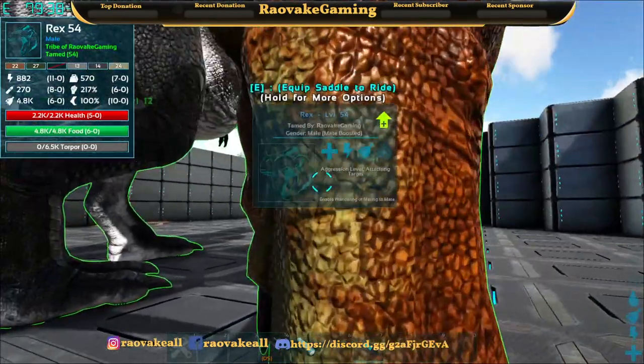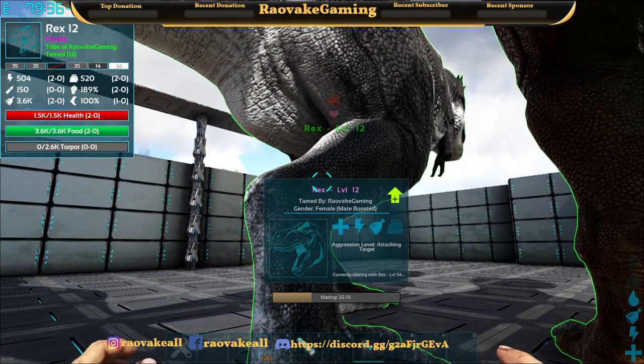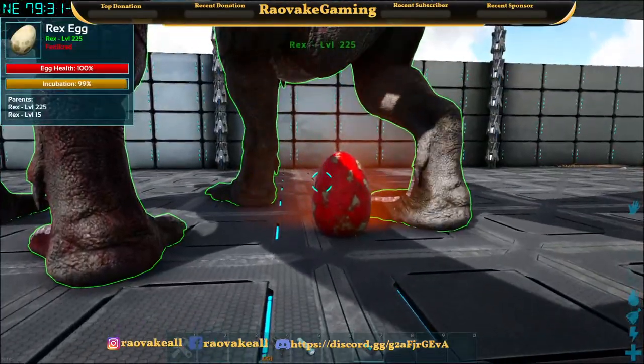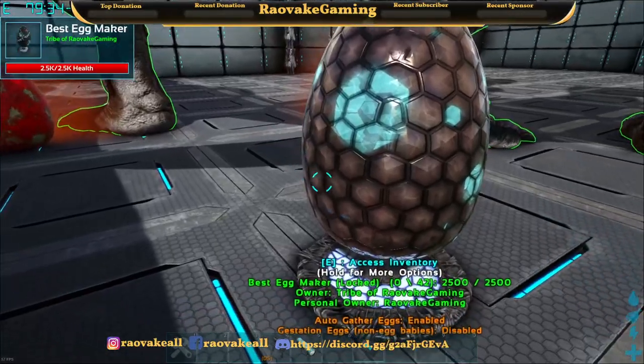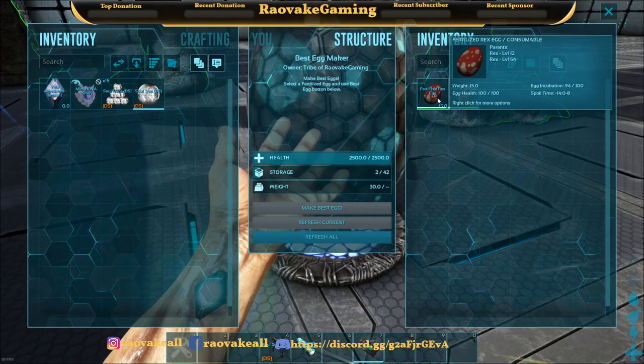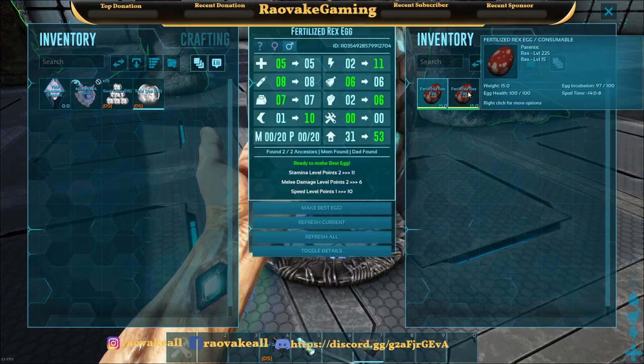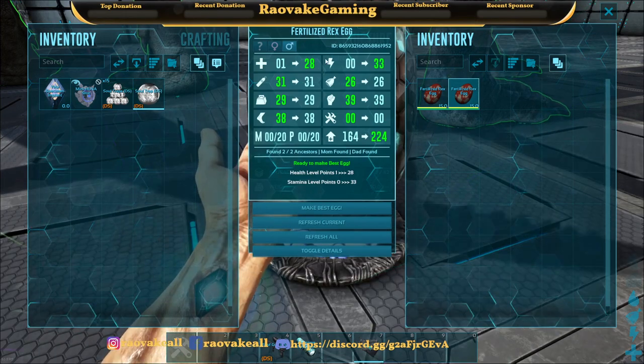So I'm going to make these guys breed real quick — that'll take just a moment. Okay, so an egg popped out, another egg. And here. So now we can see how we will make these eggs the best that they can be.